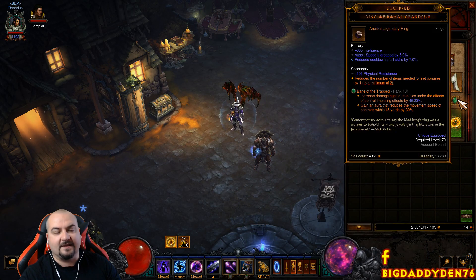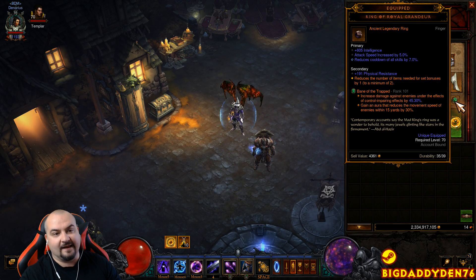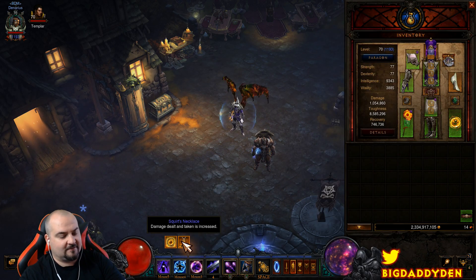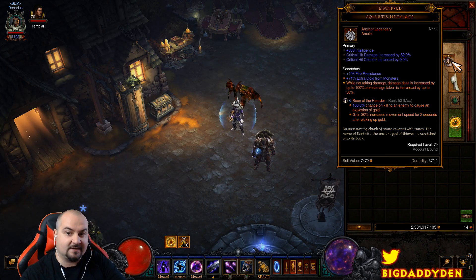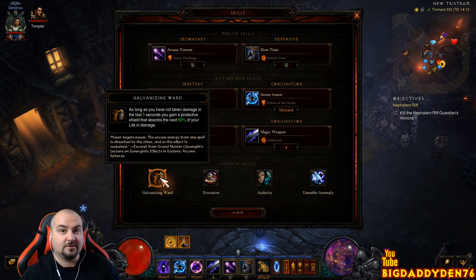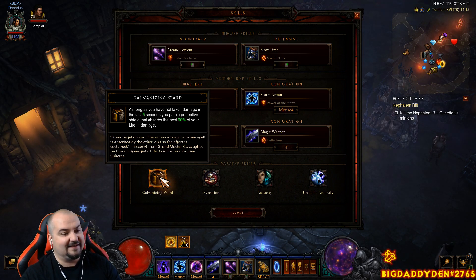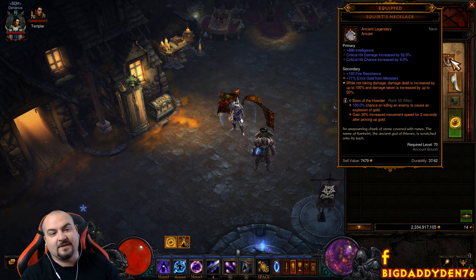The next ring is Ring of Royal Grandeur for the six-piece set bonus. The next gem is Bane of the Trapped for the massive damage bonus. The last jewelry piece is Squirt's Necklace — it now gives a 100% damage buff, but if you get hit you take 50% more damage. Don't worry though — Galvanizing Ward ensures you never lose your Squirt's damage bonus: as long as you haven't taken damage in the last five seconds, you get a protective shield absorbing 60% of your life in damage.